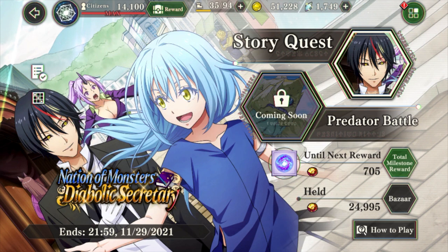100 Octogram emblems equates to one Demon Lord Series character. Currently there's only one in the shop, which is Milim, but as time progresses in this game you'll be able to get a total of 8 available for you to choose from.